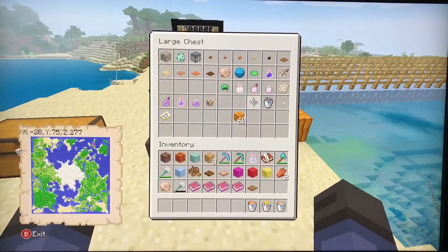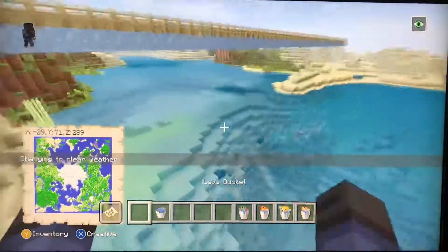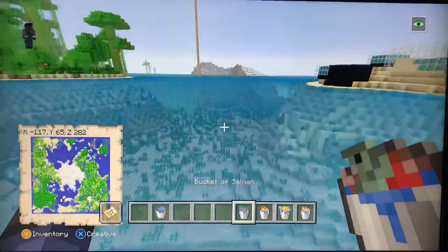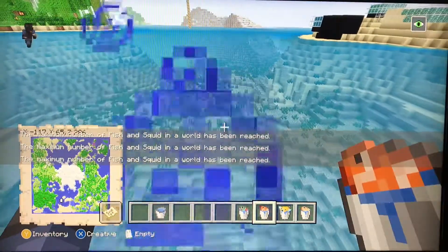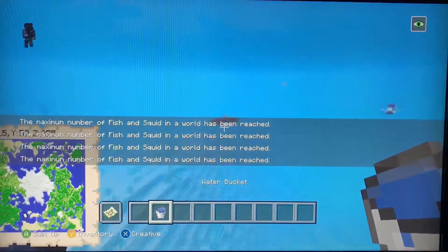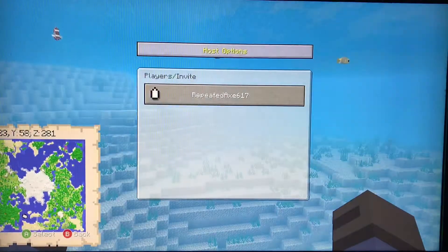There's a new bucket of fish mechanic. If you have a water bucket — not lava — you can go around and pick up any kind of fish. You can also place them back out. Let me pick up one of the ones I just placed. Now I have them. This also works in survival.